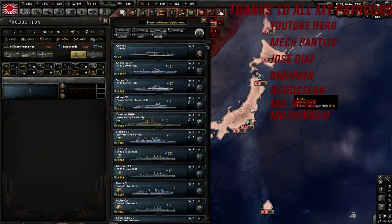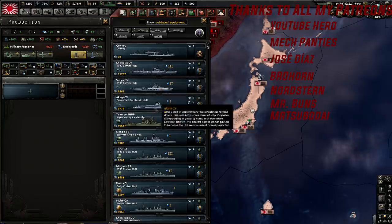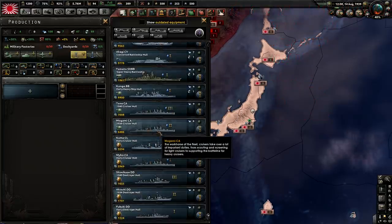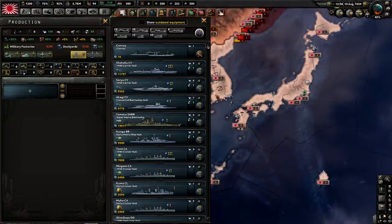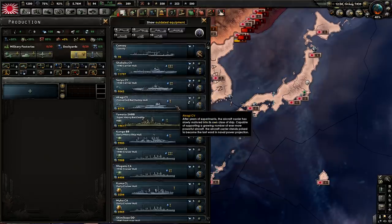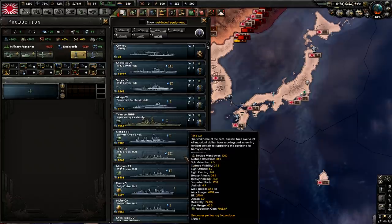Well my friends, after spending 8 plus hours trying to work on getting the exact historical designs of the ships most commonly known in the Imperial Japanese Navy during World War II, I was finally able to get a bunch of different famous ships that we're going to be going over today. I'm going to be covering these ships in a pattern starting from the earliest version of each ship type and working our way up.